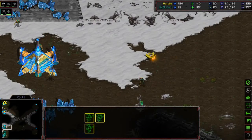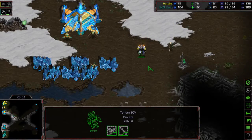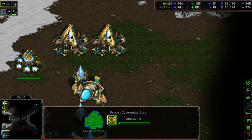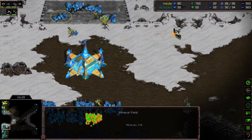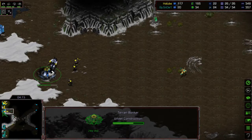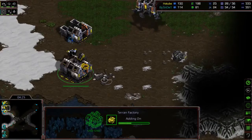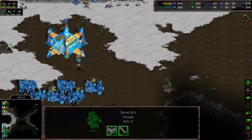Light finally scouts Snow and the bad news — it's a 12 Nexus and he's scouting it last. He's trying to get into the main to see how many gateways Snow has. Two gateways, core on the way, plus one or Dragoon range — not very likely with 12 Nexus. Light sees Snow's full main, so he doesn't have to worry about fast tech and can get a second factory quickly, blocking with that barracks.